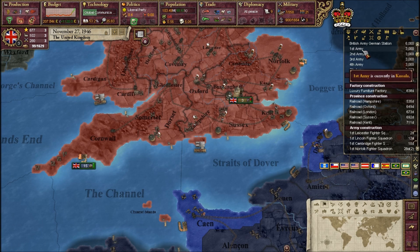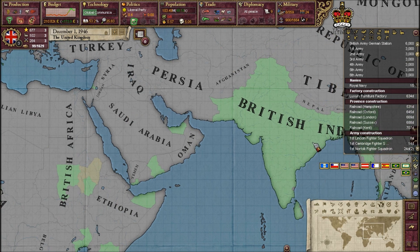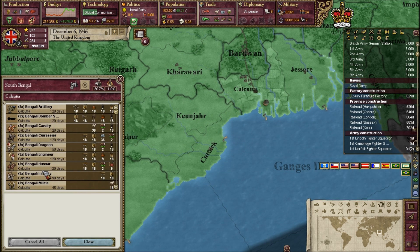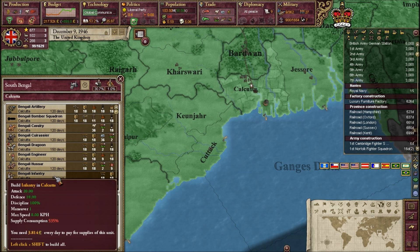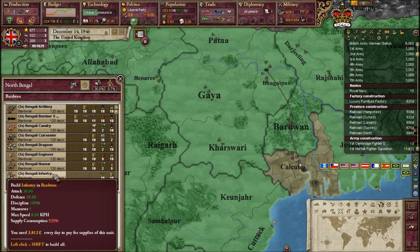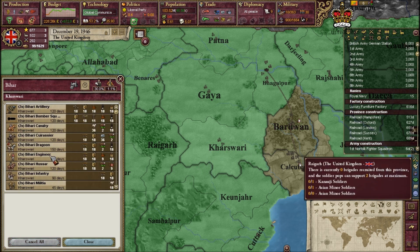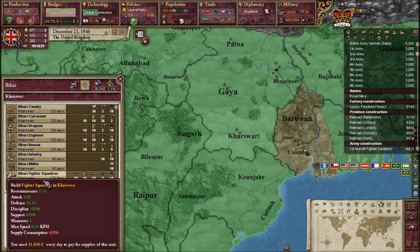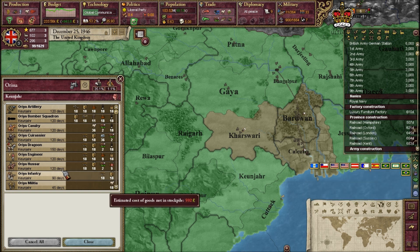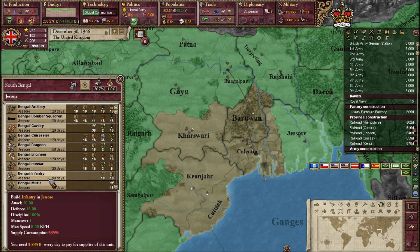I'll either release India or just let the rebellion win — I'd probably end up releasing it as its own free power. But as long as I'm there, let's build an army here. We need a standing army in India — lots of Bengali soldiers, British guardsmen — and we definitely need some tanks. Got to build tanks and troops in India.